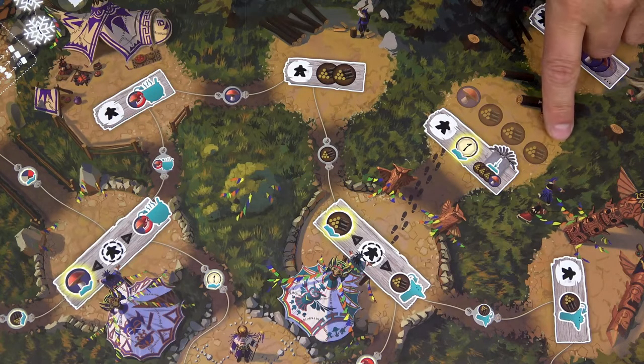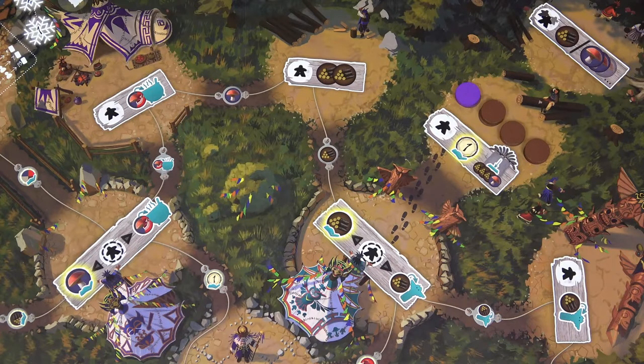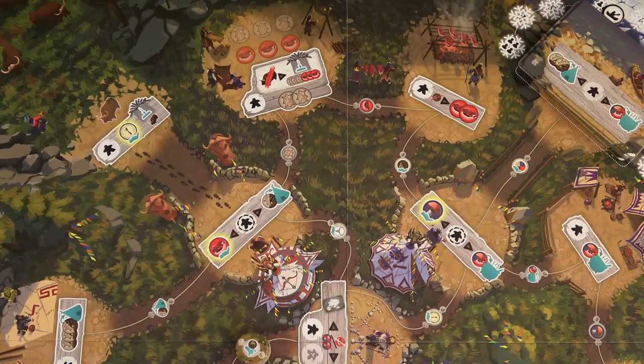This area with the 3 wood icons and 1 mushroom icon is called the forest area. Place one corresponding token on each spot. Similarly, this area with 3 meat icons and 3 hide icons is called the tanning area — again, place one corresponding token on each spot.